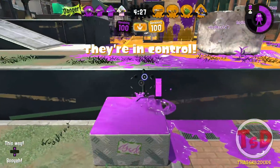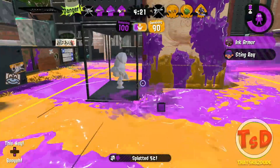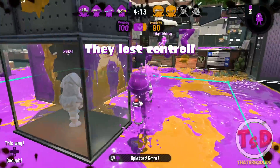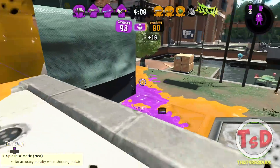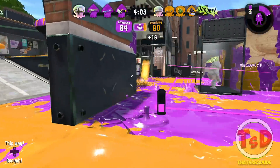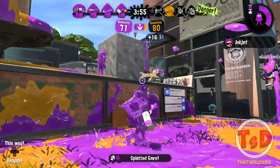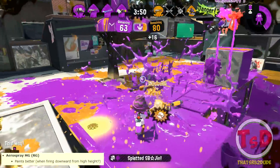Showing a picture of the Splattershot Jr.'s new ink tank — mainly what this buff is saying is that the Splattershot Jr. is 10% more ink efficient. The Splash-o-matic now has no accuracy penalty when shooting in midair, so it now has perfect accuracy when shooting in the air, which is pretty insane. The air spray also now has better ground coverage, painting better when shooting toward the floor.